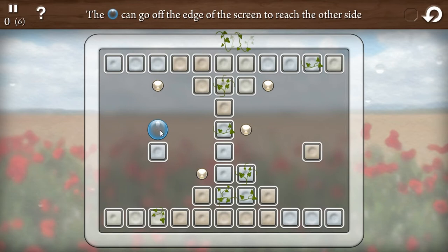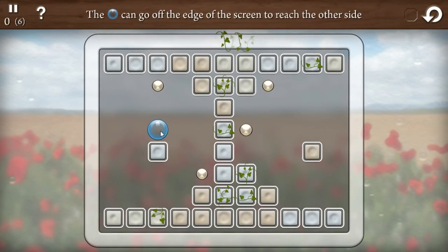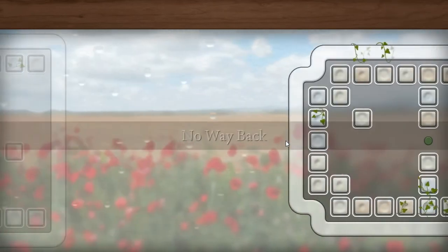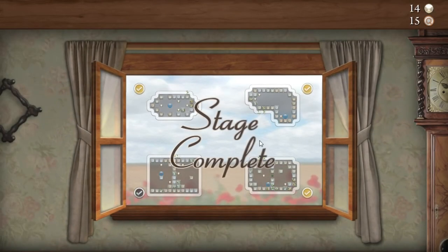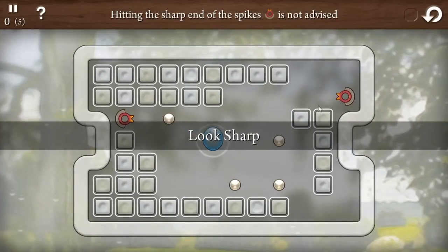Side to side. Let's back that up here. Not the intended method but close enough. Boom, perfect on that. Stage complete. Let's do a couple more levels here. Look sharp.